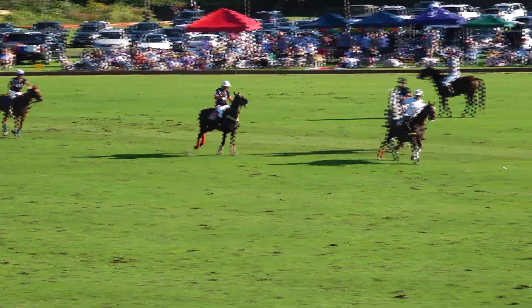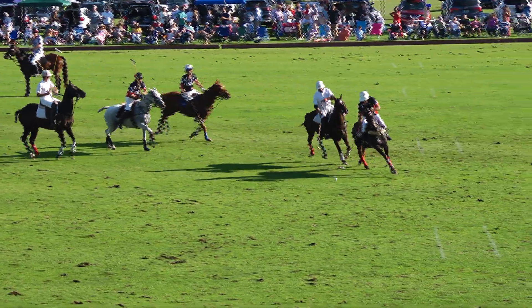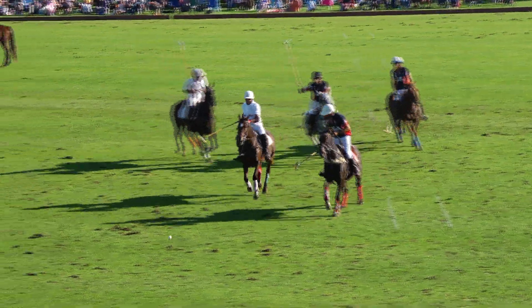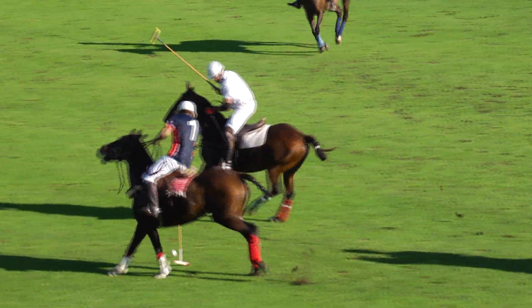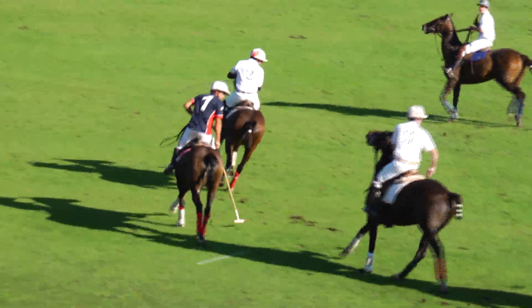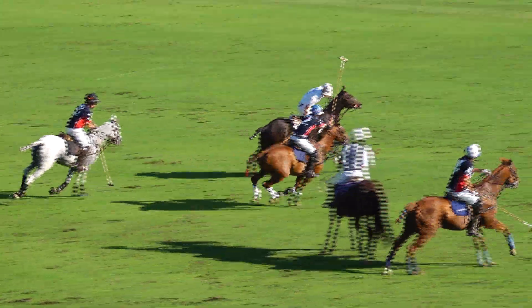Number four Jaime Hanhausen gets the ball. Dan Keating going to try and turn it again. He's got Daniel Rodriguez trying to hook his stick. Daniel's with him, Dan comes in behind — doesn't manage it. And Andreas Gonzalez picks up the ball.